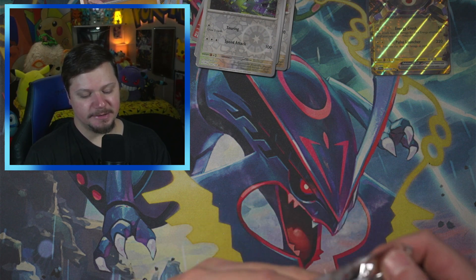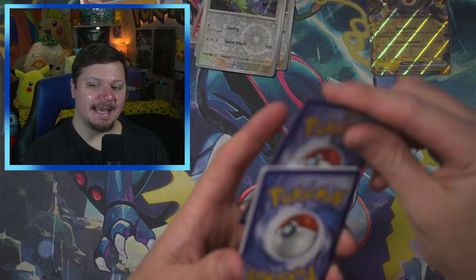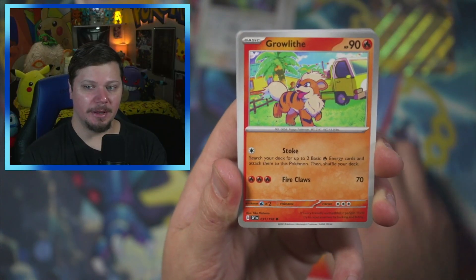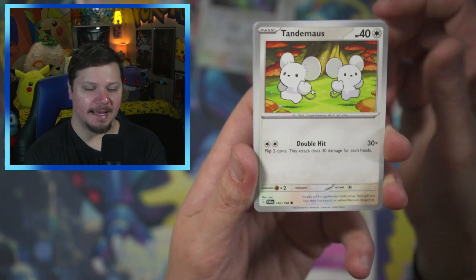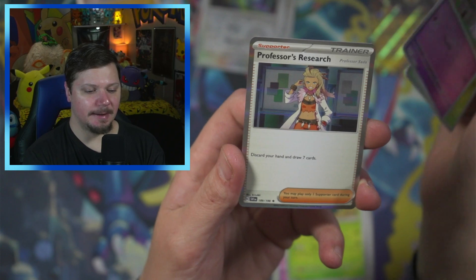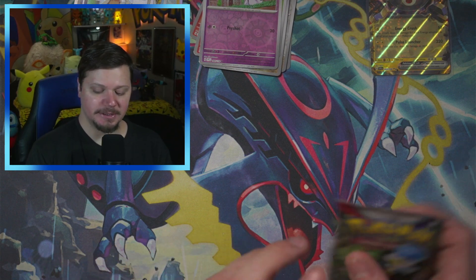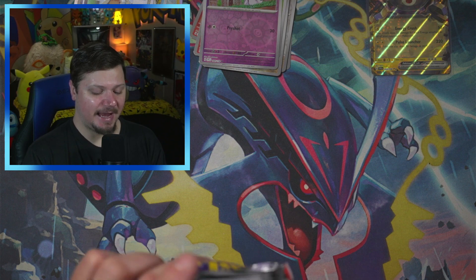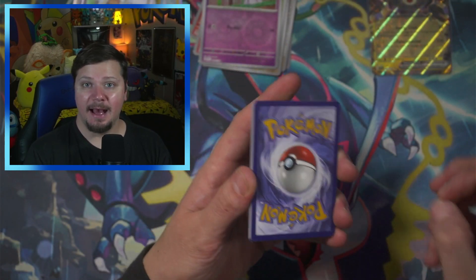Speaking of Paradox Rift, it does release this Friday. So by the time you see this video, Paradox Rift will already be out, as well as a GameStop exclusive Gyarados EX box. I will be buying one of those and opening it. I believe it's a GameStop exclusive, so you'll definitely have to go to your local GameStop and grab one. It looks pretty cool — I'm assuming it'll have packs like Obsidian Flames, maybe Paldea Evolved, and probably Scarlet Violet base set.